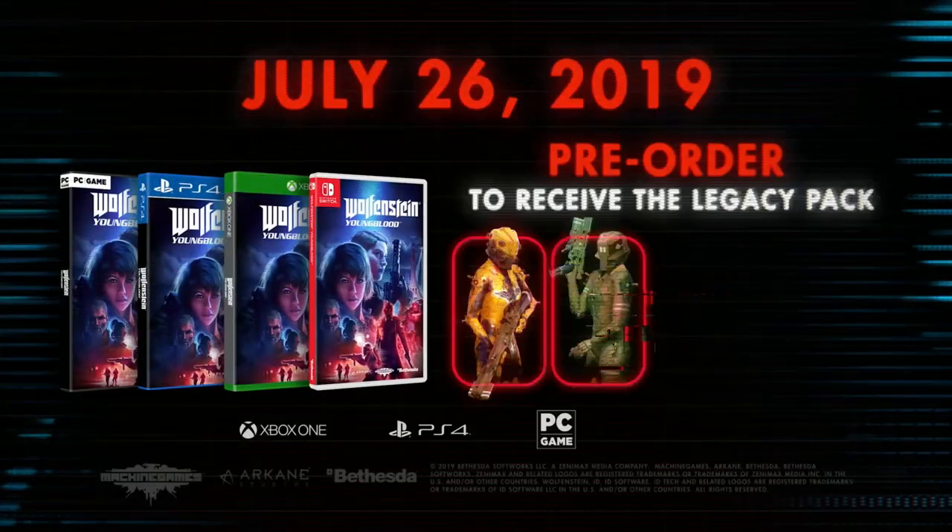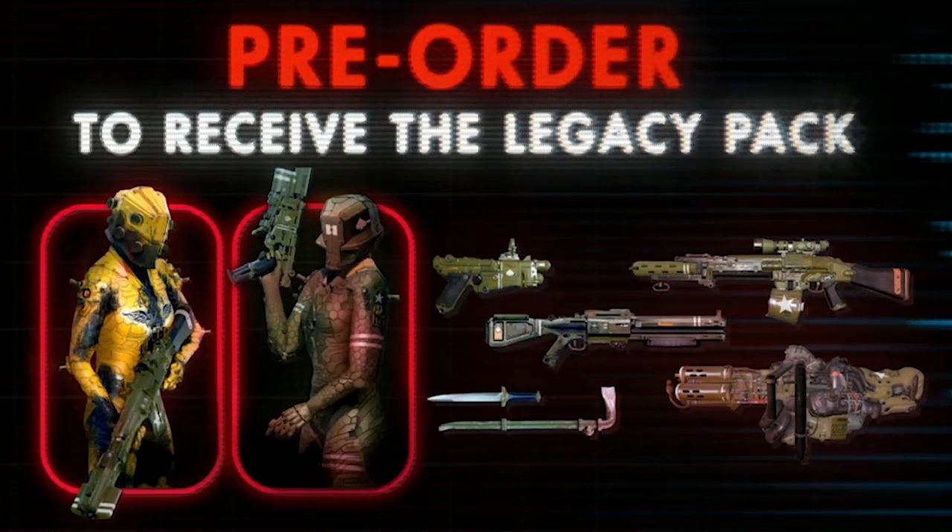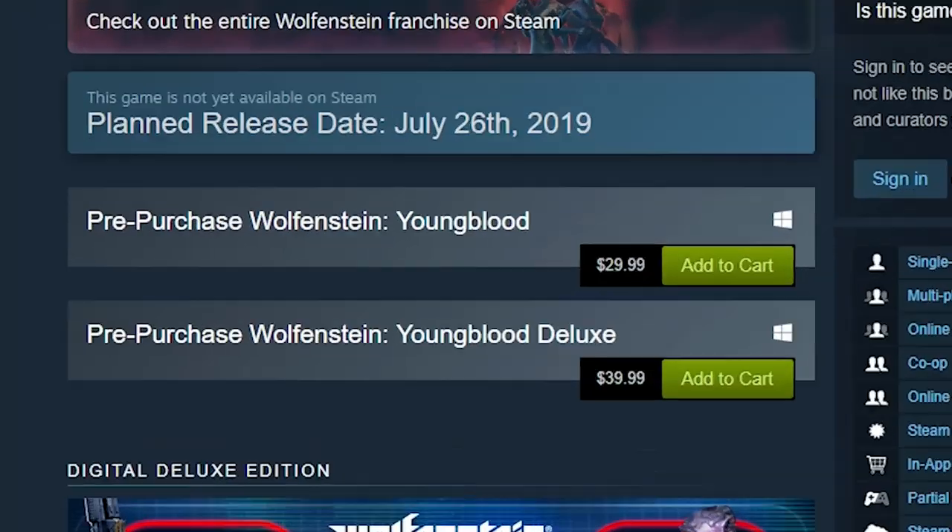The last thing I want to talk about is the microtransactions. Yes, they are going to be there, but they've promised it's only going to be for cosmetics. A lot of people will still be upset with that idea, but worth noting is that this isn't a full-priced $60 game — the base price of Wolfenstein Youngblood is actually only $40. So that makes the cosmetic microtransactions a little less upsetting because at least you're not paying $60 to start.